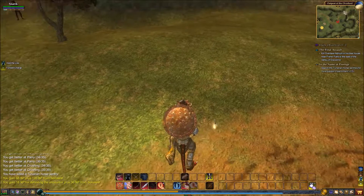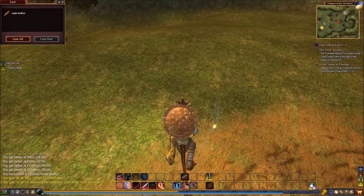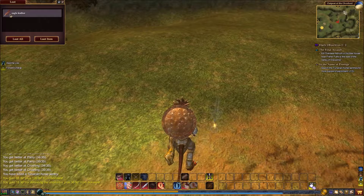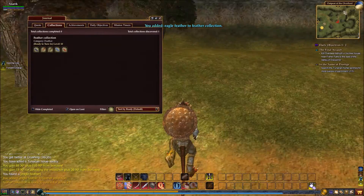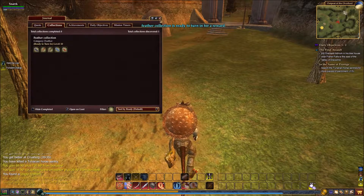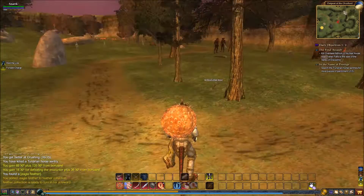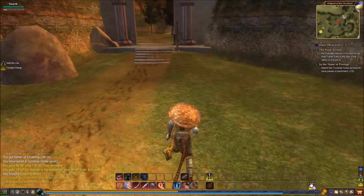I have to kill three of them to get pieces of the parchment. They are all up and down the road so we're not hurting. We've gotten the eagle egg and eagle feather — total collection discovered! Ready to turn in for a reward. There's a special person in the cities that you return your stuff to for rewards.